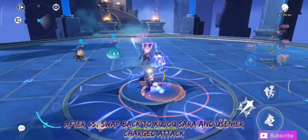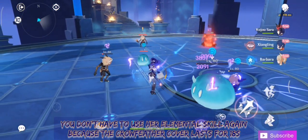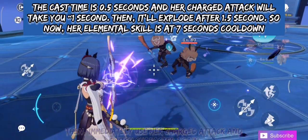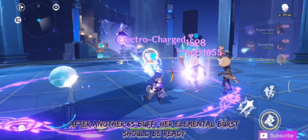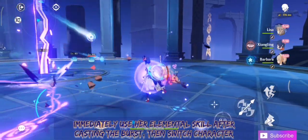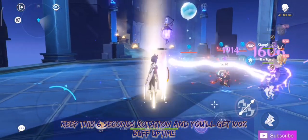After 6 seconds, swap back to Kujo Sara and use her charged attack. You don't have to use her elemental skill again because the Crowfeather Cover lasts for 18 seconds. After another 6 seconds, swap to Kujo Sara and use her elemental skill, then immediately use her charged attack and switch character again. After another 6-second buff, her elemental burst should be ready. Immediately use her elemental skill after casting the burst, then switch character. Keep this 6-second rotation and you'll get 100% buff uptime.